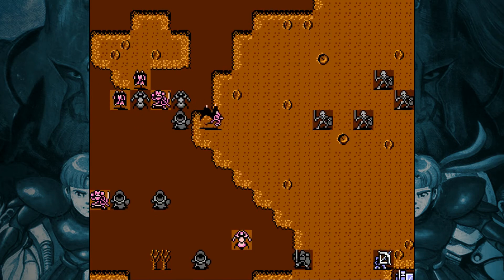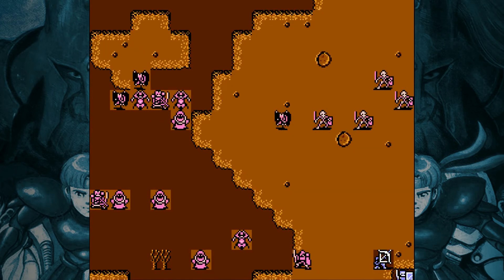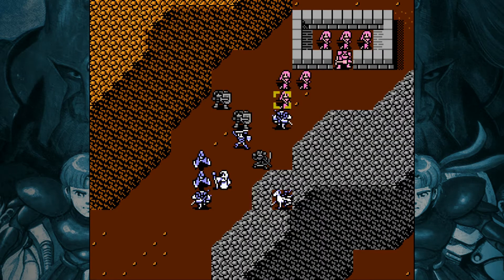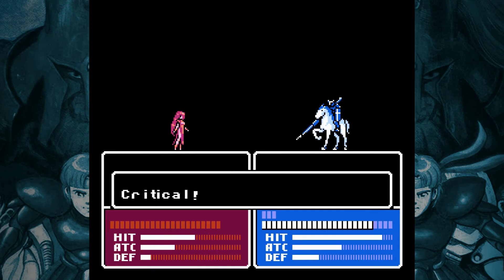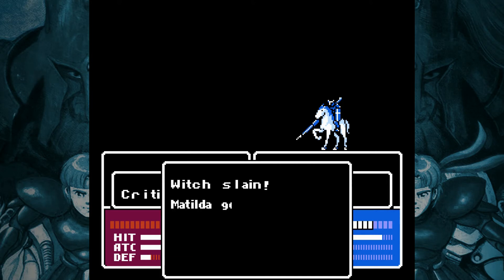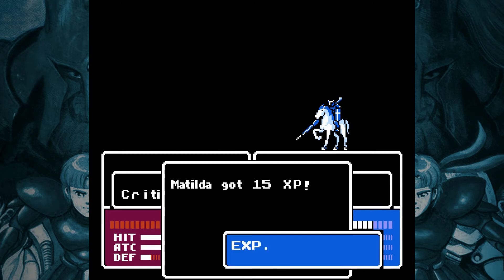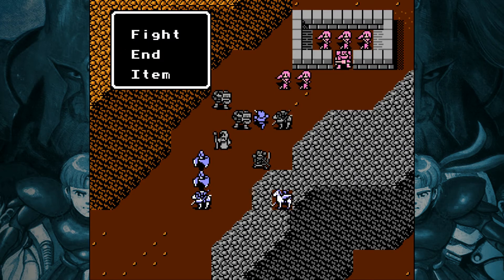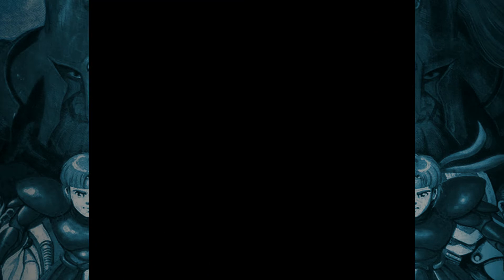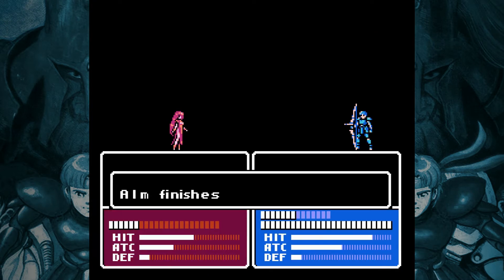There is a silver lining though: all of these summoned units give experience, so you can level your units up. They don't necessarily give a lot of experience, but hey, at least you're getting something for your trouble. And when you do finally defeat a summoner, all the units they summoned disappear. So maybe you can take out the summoner nice and fast — it's a possibility, but it's not always that easy.